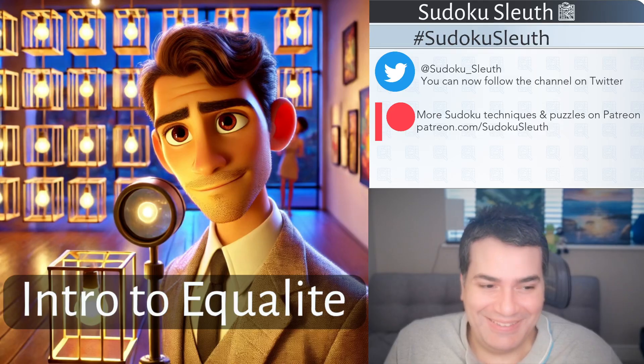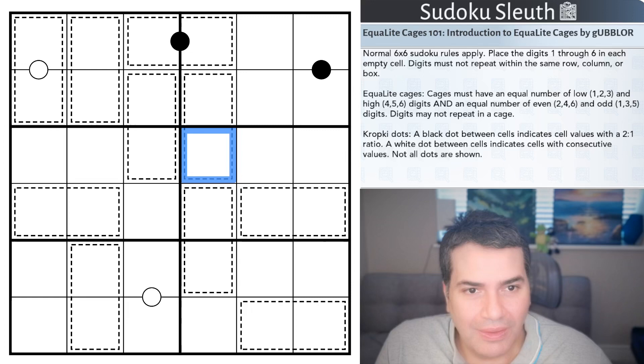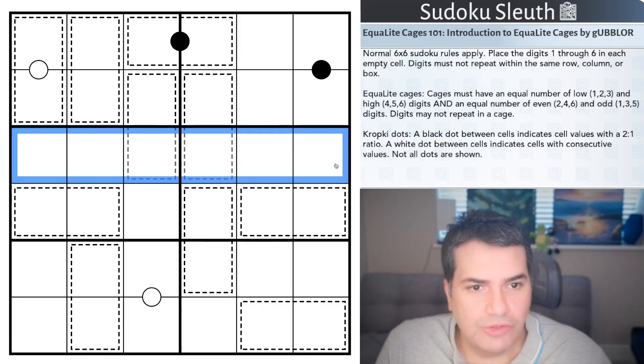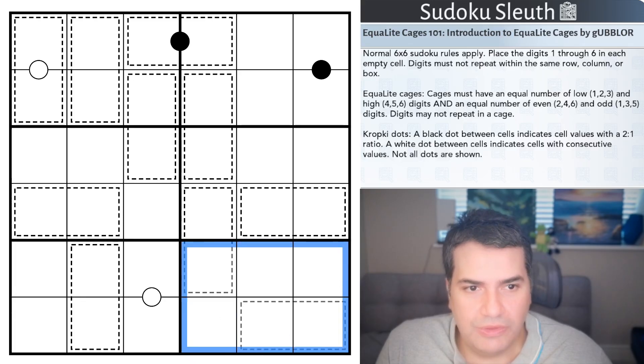Enough said about that — let's take a look at today's puzzle and rule sets. Equalite Cages 101, Introduction to Equalite Cages by Gobbler. It is a 6x6, so normal 6x6 Sudoku rules apply: digits 1 to 6 in each empty cell, once in every row, once in every column, once in every 2x3 box.